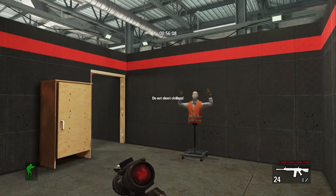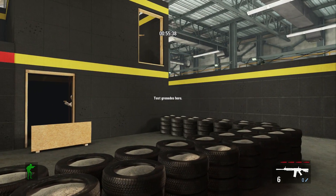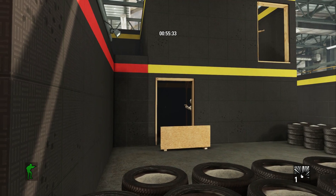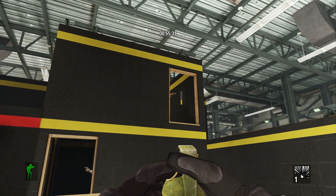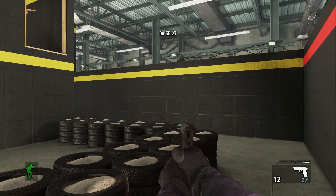But sprinting can still be used in CQB to quickly move between covers. Here we're testing our grenades at the grenade range. You'll see that throwing grenades in Takedown is a little bit of a challenge — there's no helpers. You can come to the range and really find out how grenades are going to work.